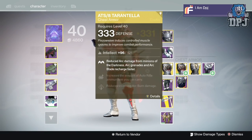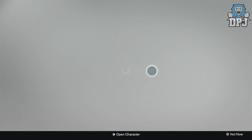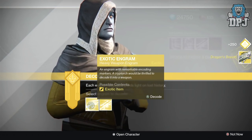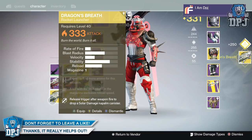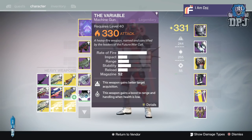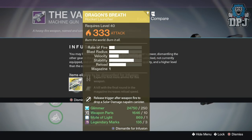Now we are cooking! Let's see what else we've got to open. We've got heavies — Dragon's Breath! That's a 333, so what I'll do is I'll infuse that into here. Yes — that makes sense! Infuse this bad boy.